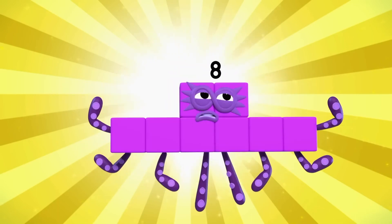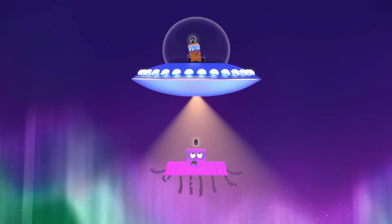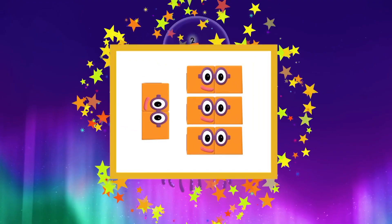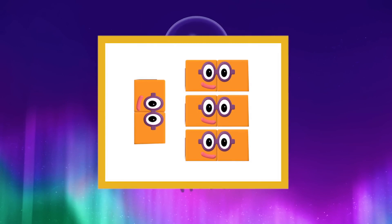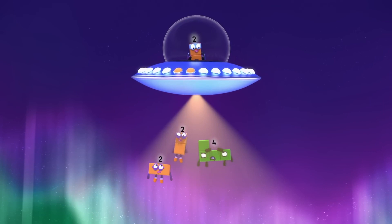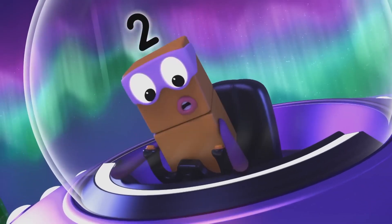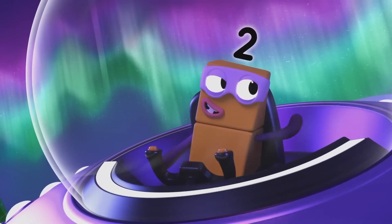On to block shield. One, two, three, four, five, six, seven, eight. One, two, three, four. There are four twos in eight. You're in the lead, amigo. But not for long.